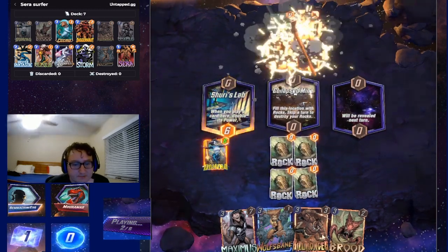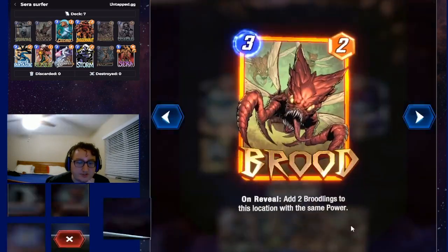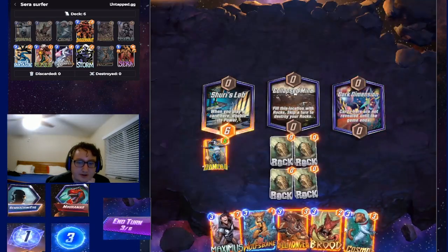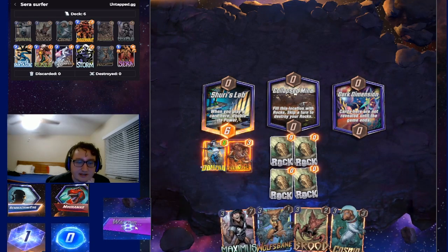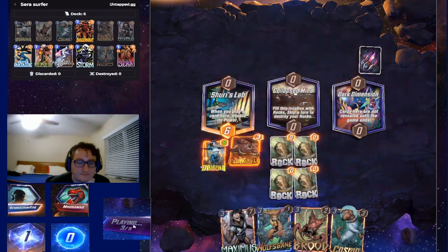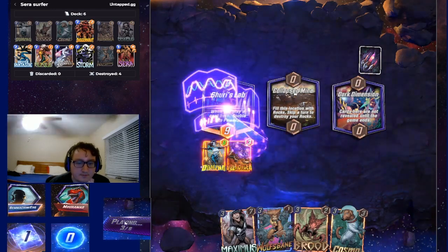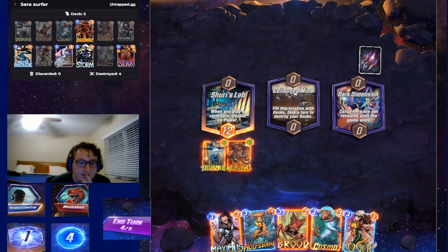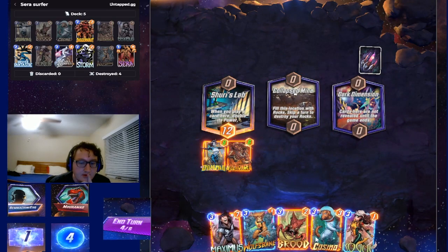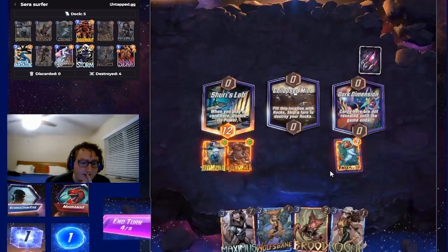We're going to double up on our Domino. We don't want to play Brood and Shuri together, because only the first Brood gets doubled — so not really worth it. I think what I will do instead is play Killmonger. Bam. I'm going to play Cosmo over here, because — oh god, that kind of hurts me though.